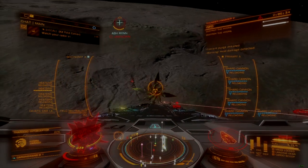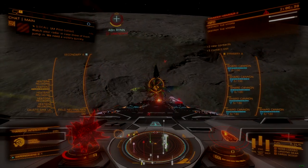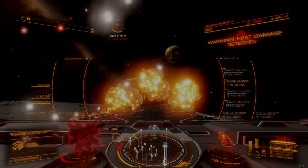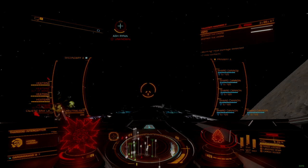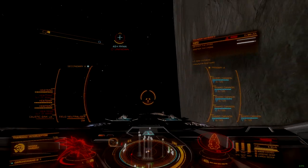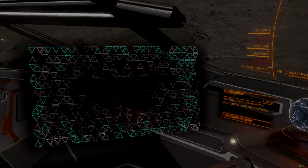A common mistake that players make during these battles relates to the timing of attacks. Interceptors act as focal points that concentrate combat, which means that there is a much greater risk of collision between ships attacking the interceptor. When choosing a fight to join, try to take note of the number of combatants engaged, whether player or NPC.